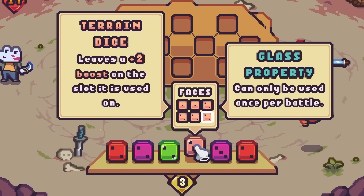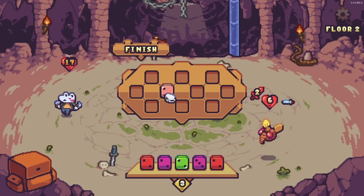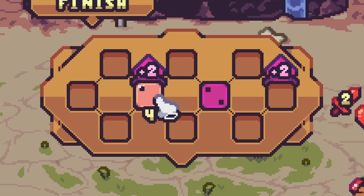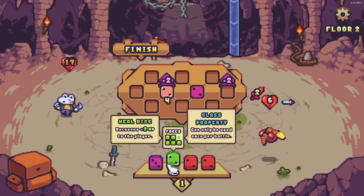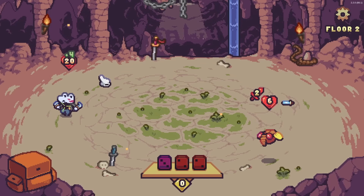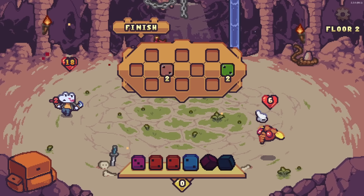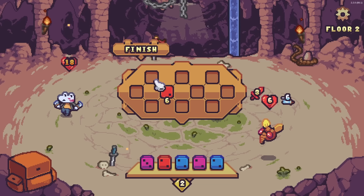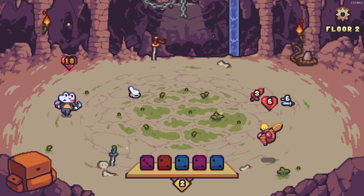We're doing pretty good here. There's a terrain dice leaving a plus-two boost on the slot it's used on — that's cool. We'll go ahead and boost it right now, so it's a four boost, and we'll use this opportunity to get some health back, so we have more health at the end of this even though we're gonna get hit again. Now that boost is always there, so let's just put one dice in right there and be done with it.